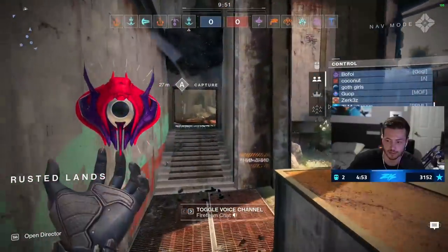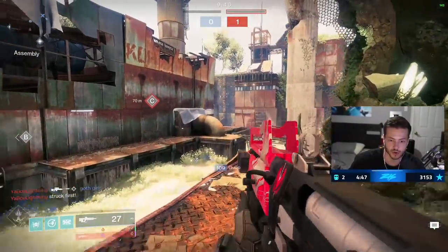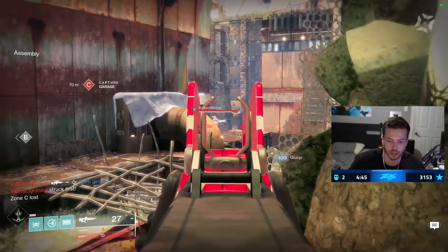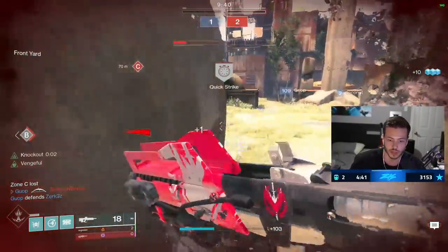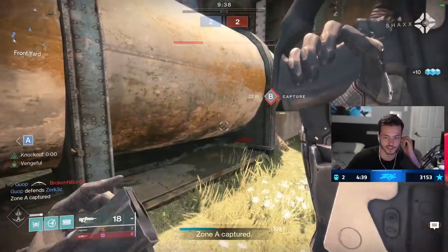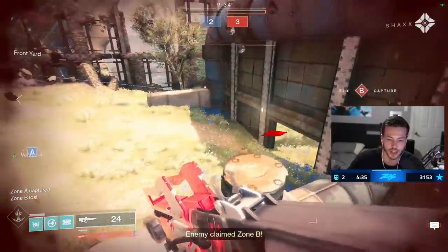Alright, Redrick's on this map. We're facing a six-stack, they're all in the same clan called Weeb. I think they're all new light players, so let's teach them the Redrick's Claymore power... never mind, they're insane. You can have the B flag, I don't mind. Okay, they're sweaty.